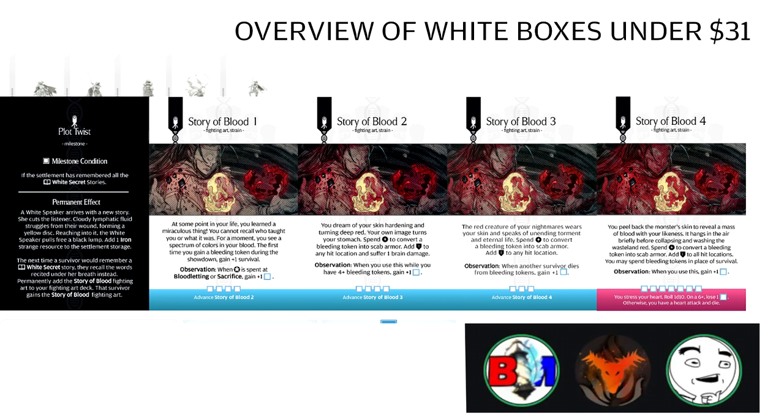The 10th Anniversary White Speaker has the Story of Blood secret fighting art along with the Plot Twist strain card. It's not strictly a reprint — it's an update. It's still Koshka but she's older, ten years older. That was the whole idea of the 10th anniversary. The miniature is much different from the original White Speaker — it's a pretty cool-looking sculpt and it's the larger Gambler's Chest size.